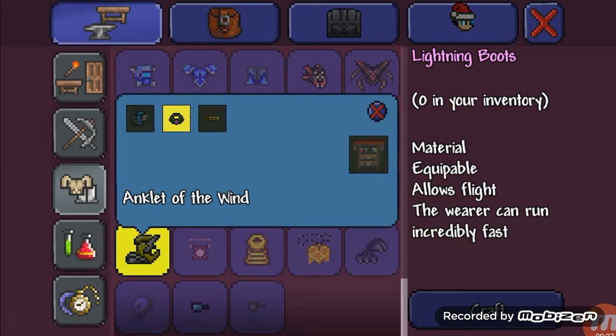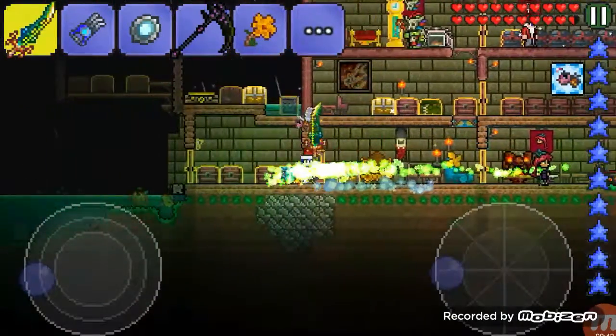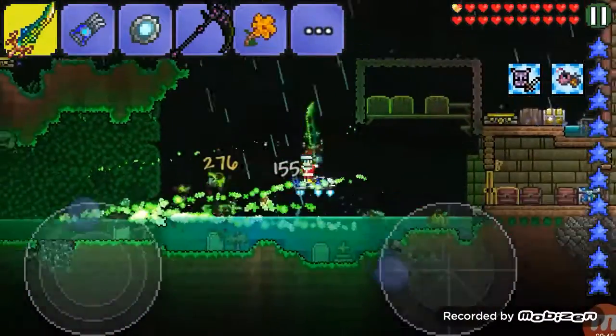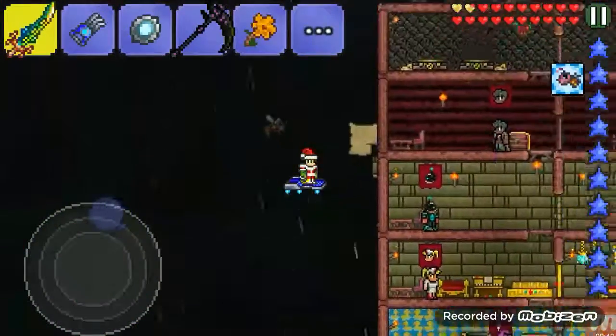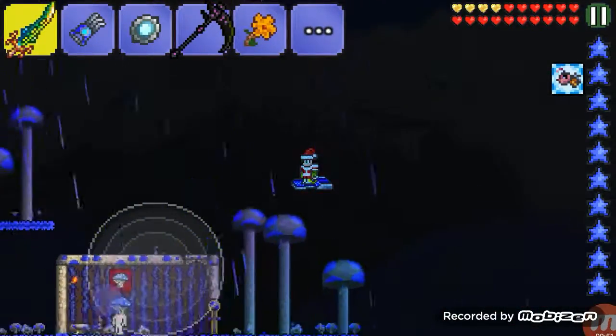You see the Specter Boots, the Wind Aglet — and let's test them out. Let's get up here to my flat land, which is supposedly flat.